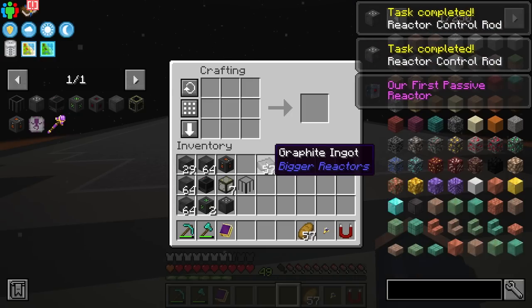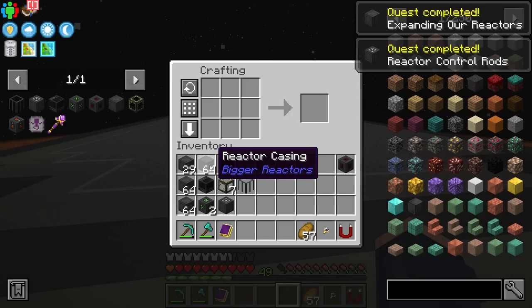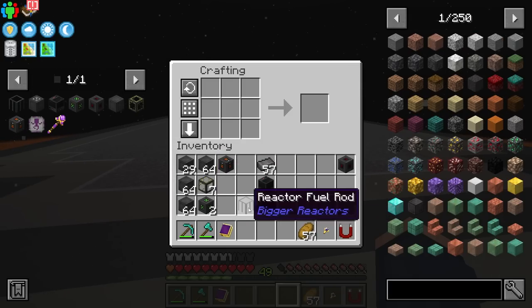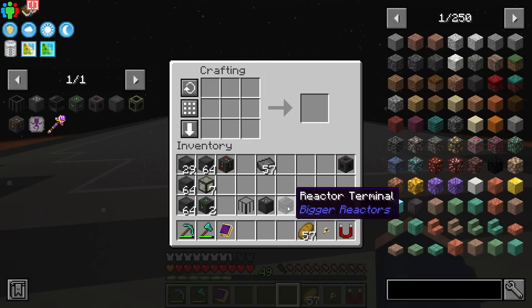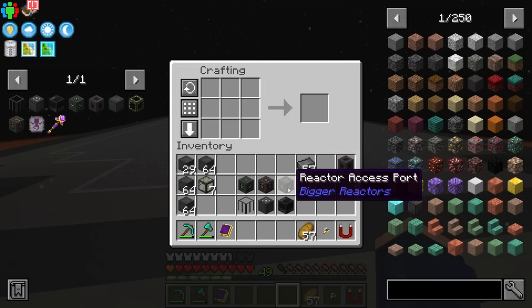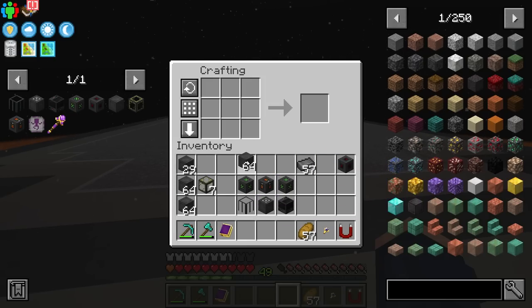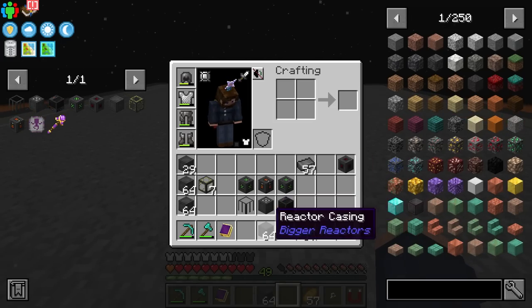So after a little bit of crafting, this is basically all of the stuff we're going to need — not counting all of the reactor casing, this is just future prep. The main stuff we're going to need is at least a reactor control rod, at least one fuel rod, at least one of the terminals because you need a terminal to access the reactor, and we need a power tap. Then you're going to need an input and output via access ports. So really, this is all you need — and of course enough to wrap the case around it.